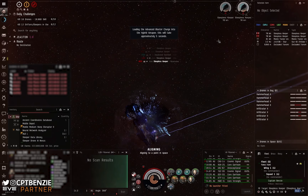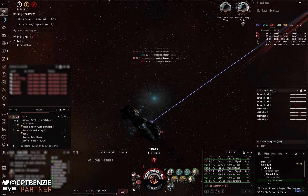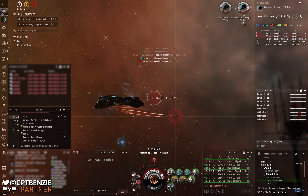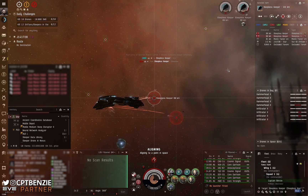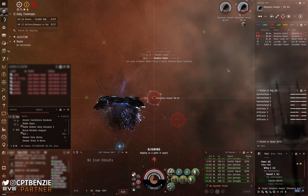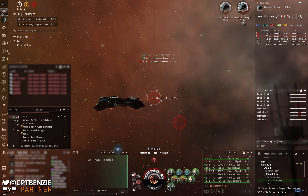This brings us technically to the end of the anomaly, but before I show you how I lost the ship, I want to showcase how amazing the tank can be. In the first site I ran, I accidentally triggered early and ended up with a whole bunch of extra ships shooting at me simultaneously — two extra battleships, a load of cruisers, and frigates all spawning together.